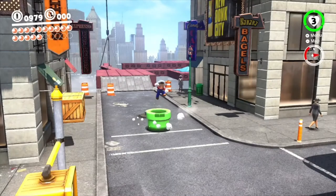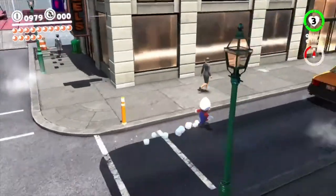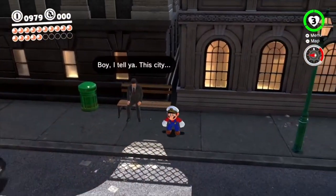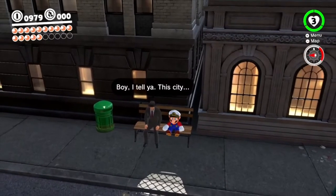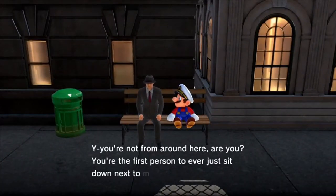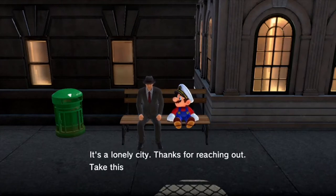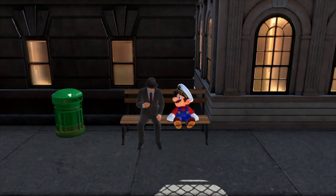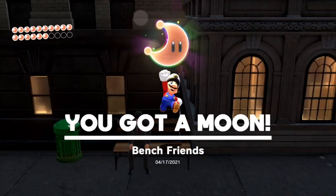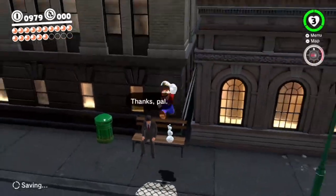So just a fun little thing there. I think this is also a moon we can get. We could just sit down next to this guy and he's like, 'You're not from around here, are you? You're the first person ever to just sit down next to me. It's a lonely city. Thanks for reaching out. Take this for your troubles.' One of the easiest moons in the game — bench friends. It's a nice little name.